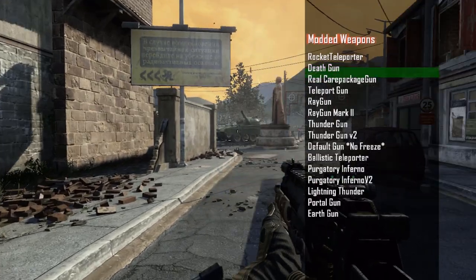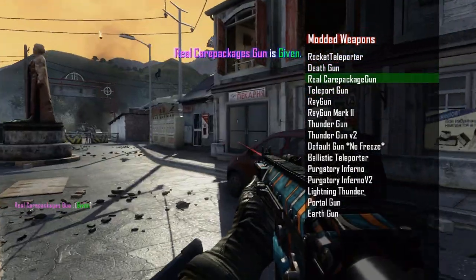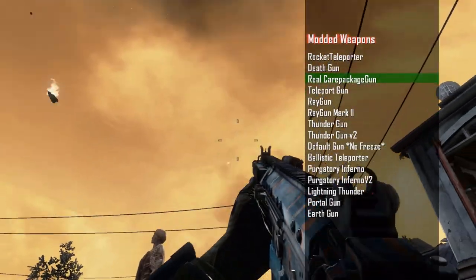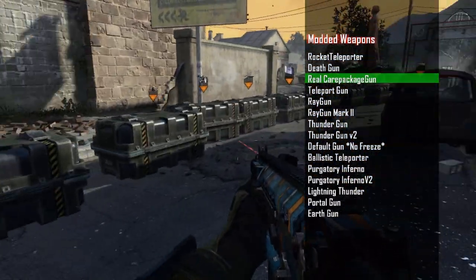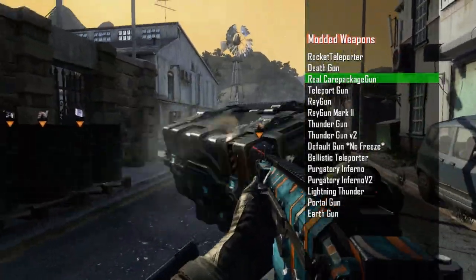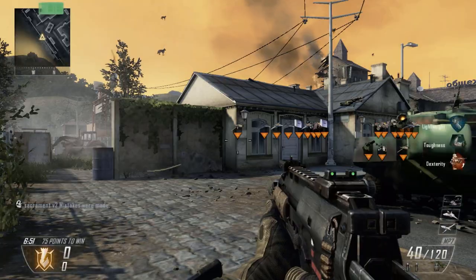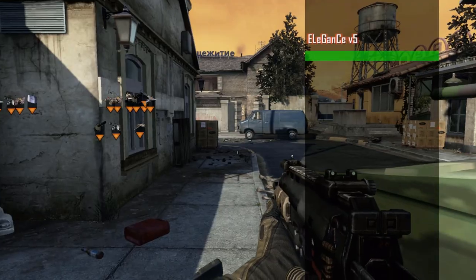Look at this — modded weapons. I don't understand. A real care package gun. I'm assuming I shoot care packages, right? Yep, I shoot care packages now. This is what modders do. They lay down care packages for their teammates so their teammates can enjoy that while the enemy team suffers through the insanity. My game is probably going to crash. These mods fortunately go away once you leave the lobby, once you leave the game. So you have to do this every time — you have to watch the game every time you enter Black Ops 2 again to mod like a total douchebag.